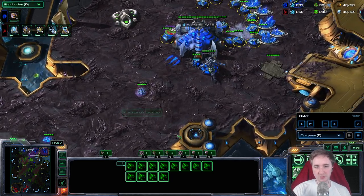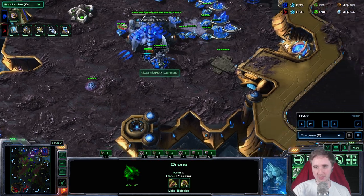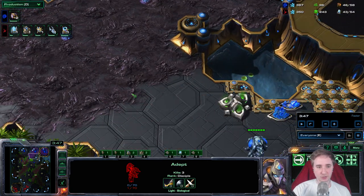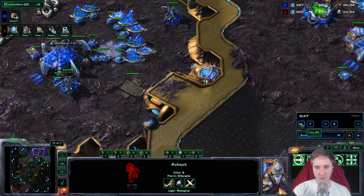What the Protoss usually should do if they see there are two Adepts is just YOLO into the mineral line, and the shade should go to the other mineral line, because you're going to lose these Adepts no matter what. Trying to save them — if you ever want to commit to a shade — I don't think ever works.